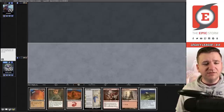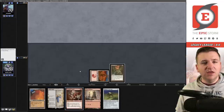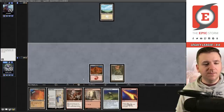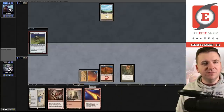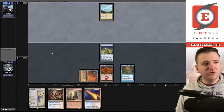I'm not sure whether to lead on City of Traitors into Painter Servant or just go land into Grindstone. I'm not going to play the Saga here — Sagas are backup plans; we can always beat people down with the giant constructs. Swords to Plowshares is a concern. Drawing the blast was amazing. With Servant on the stack, I'll choose blue so Red Elemental Blast can counter their spells.